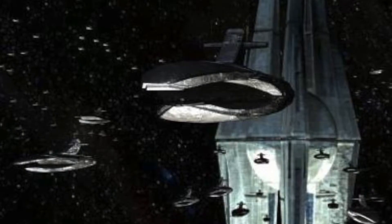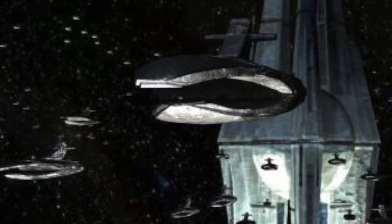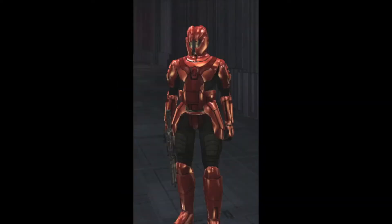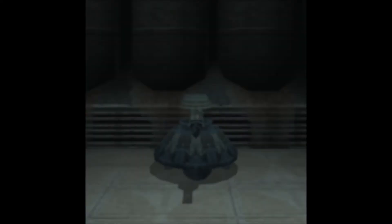The first battle pack is called the Star Forge Troopers Battle Pack. It comes with four minifigures: a dark acolyte, a Sith commando, and two Sith troopers. The build for this battle pack would be a defense turret based on the Star Forge — specifically the heavy defense turret from the game. Like all the battle packs, this would be around the $15 price range.